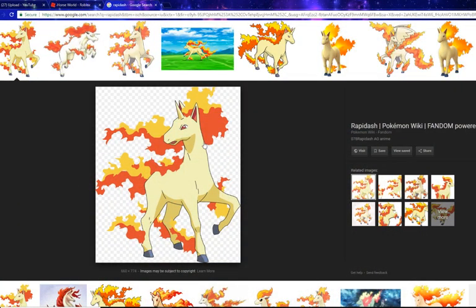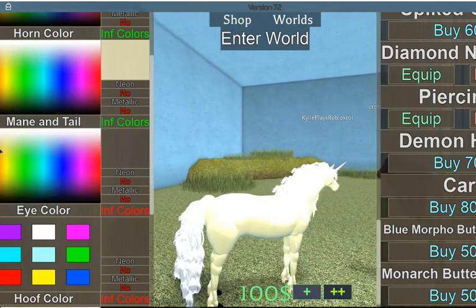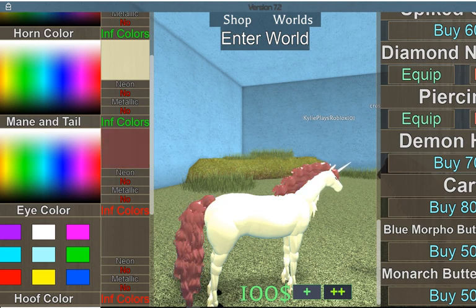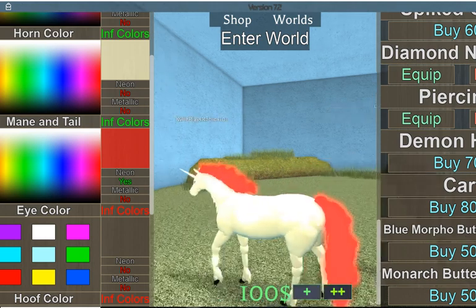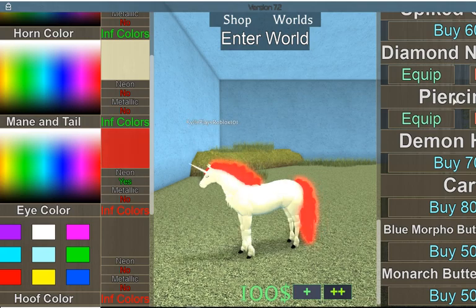You want to make that neon. I need to find a good red — oh, that's a good red right there.